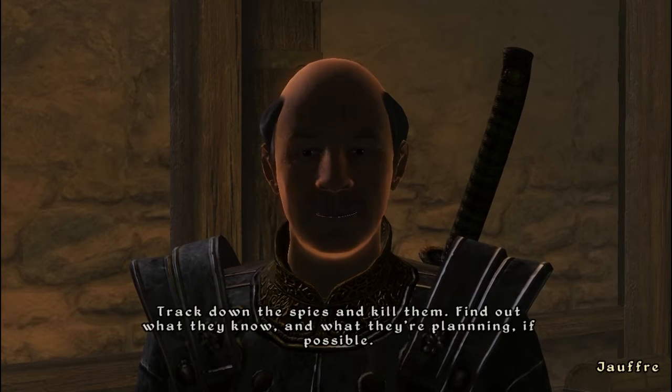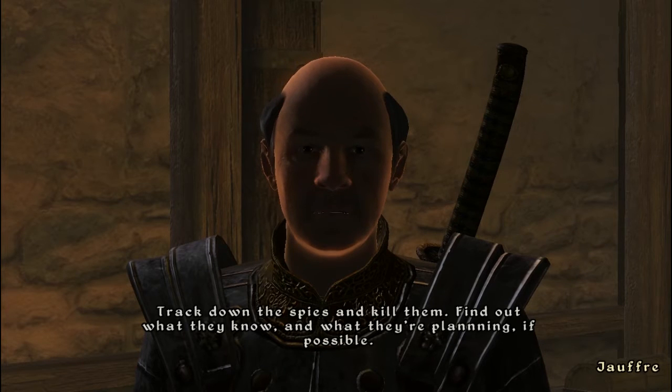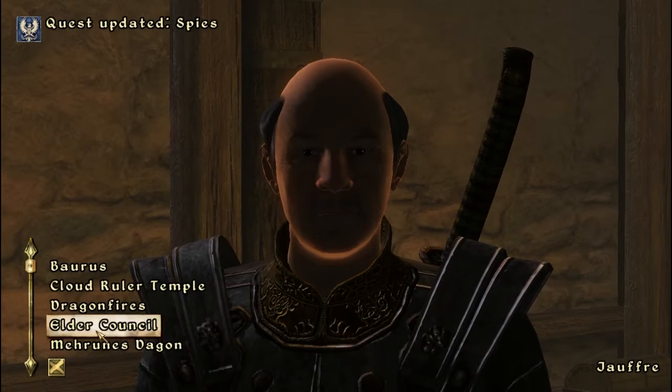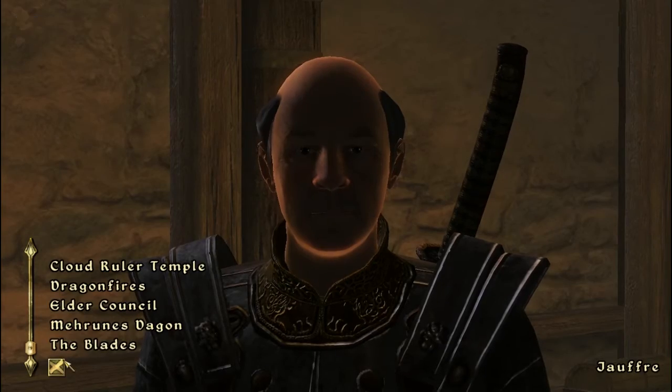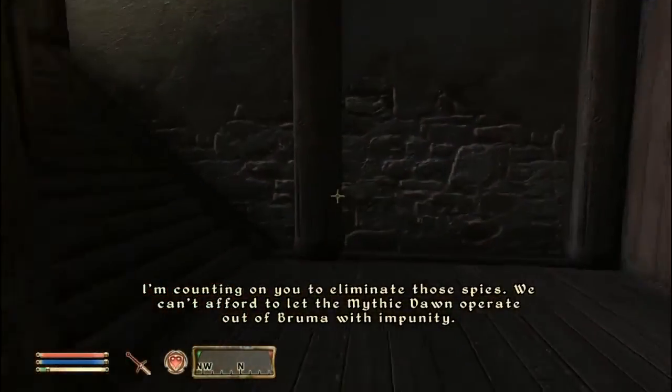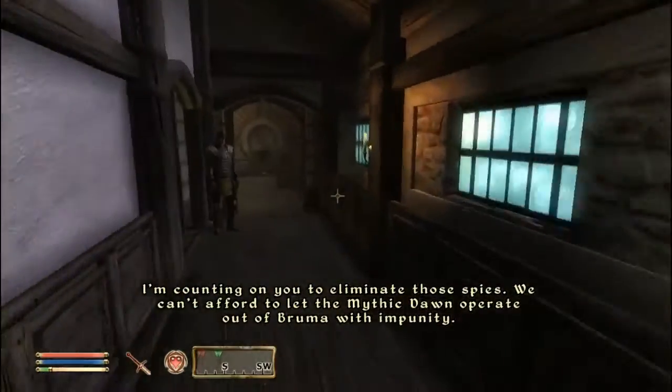I'm not sure if there's an achievement for this quest — there might be or there might not be. I know there's achievements for finding the four items to get into Paradise, but that's different. So anyway, the first person you're going to want to talk to is up here — and it is Captain Stefan.